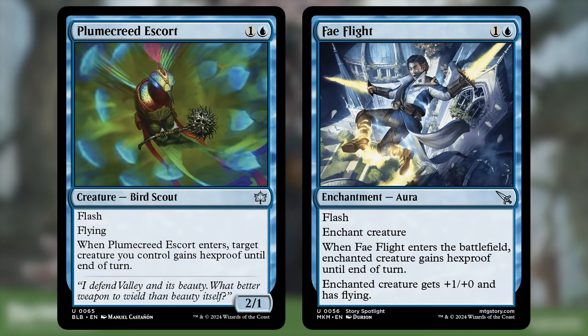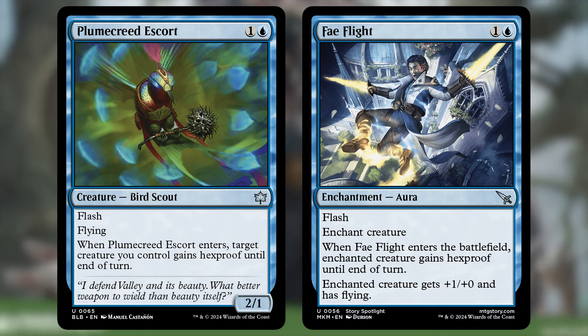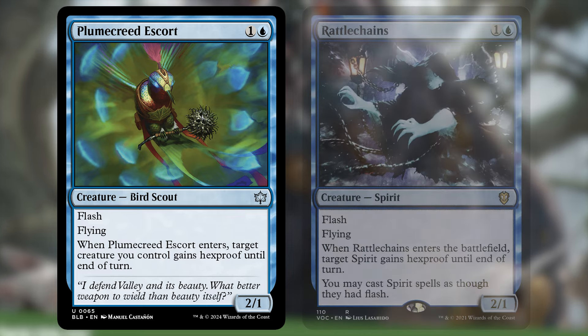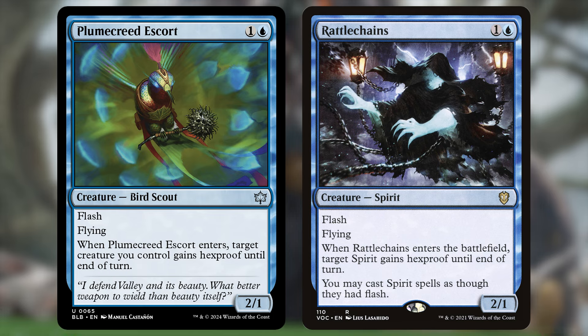In a world of increasingly wordy and complex magic cards, Plume Creed Escort is shockingly simple, effective, and good. It's a 2-mana 2/1 with Flying, and it has Flash. When it enters, target creature you control gains Hexproof until end of turn. There are already plenty of spells that grant protection or Hexproof, but very few of them are also creatures. If you want a version of that effect that can also work towards winning the game, Plume Creed Escort is a great pick. This is essentially a generic Rattlechains, which is a very good card in dedicated spirits decks, and likewise this card will be good in any deck that has creatures you want to protect — which I think is most blue decks that have a big finisher creature.